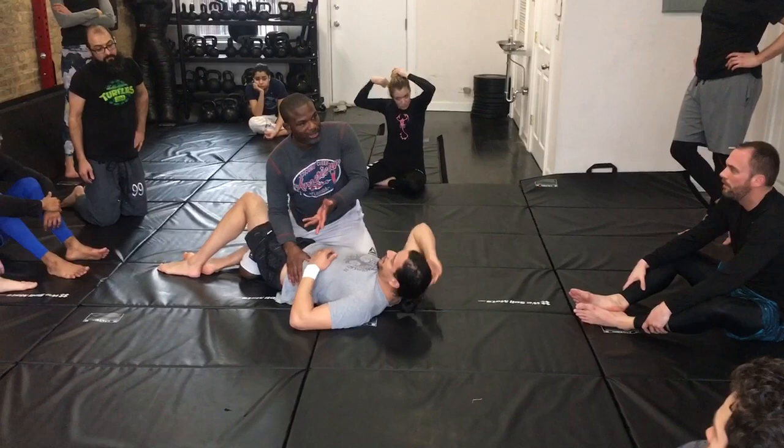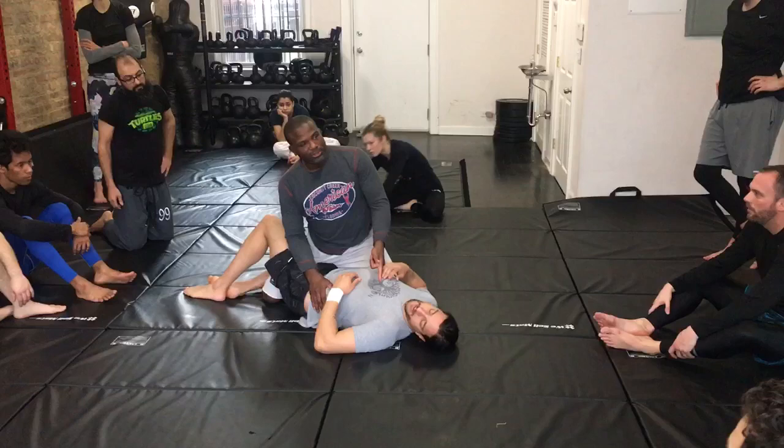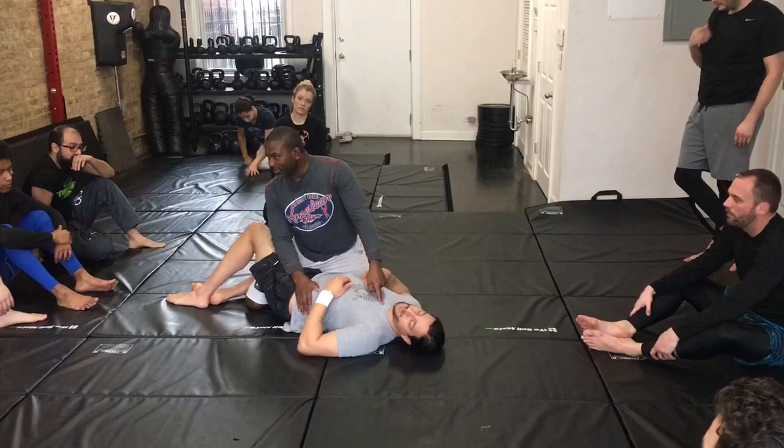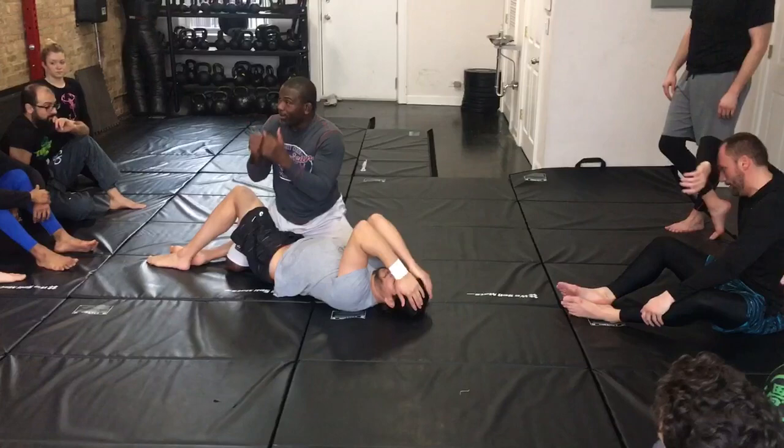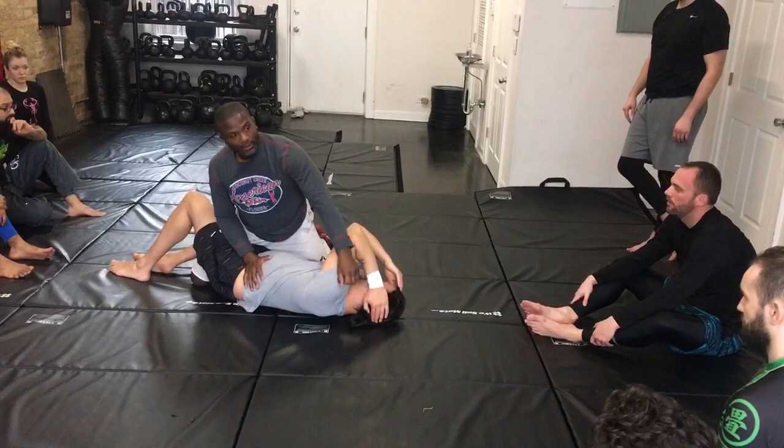So I've got him here, I'm punching. But what I want him to do is bring this arm up to block. How do I do that? I punch him on the other side of his head. Because if I'm punching here, he's going to block with this hand. He'll still have this one up, but I want him to use the meat of his arm to block this punch. Now he gives me the elbow — that's what I want. I want the elbow.